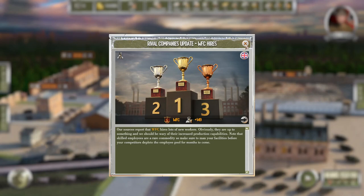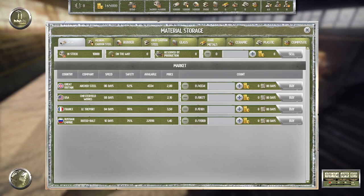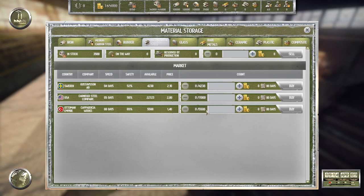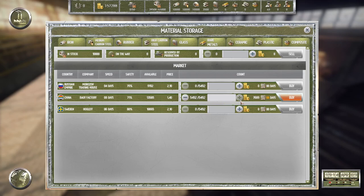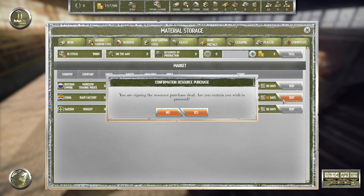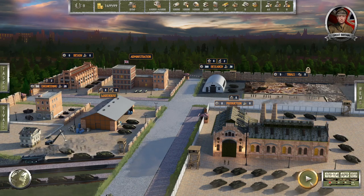We have some rivals hiring, but we want to get some materials — some high carbon steel. I think we'll get all of this from the Ottoman Empire, and then some medium carbon steel. We can get all of that as well, so that takes us to the max. That's fine.